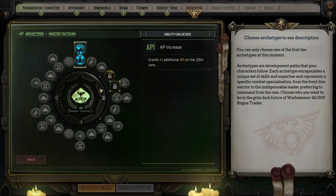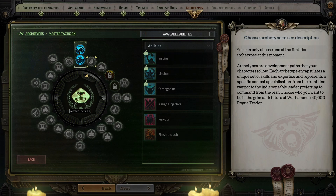At level five you get another action point which is really going to help your action economy. At level two you can pick your first of three abilities from a list of six.